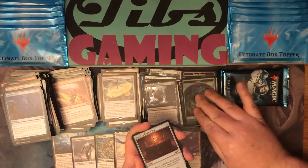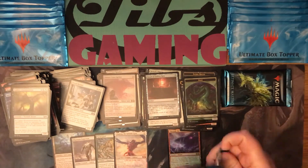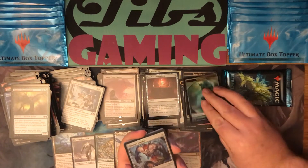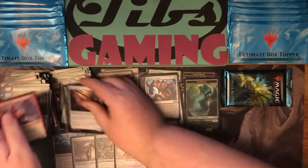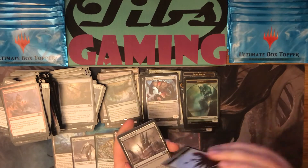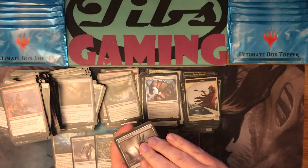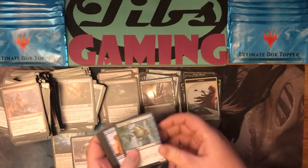Foil Vessel of Endless Rest. Eldrazi Conscription. Foil Ulamog's Crusher and a Pattern of Rebirth. Foil Dachmor Salvage. And for our final rare — Reanimate. Not bad. Slippery Boggle.